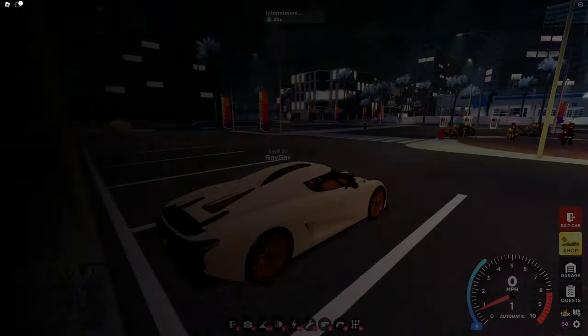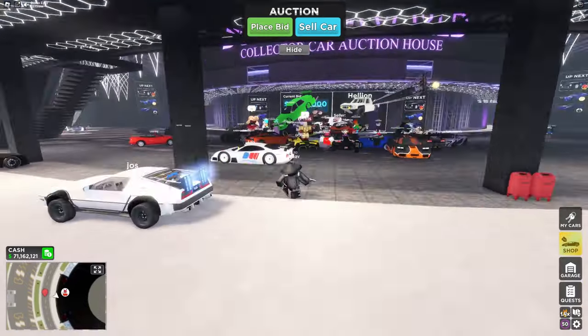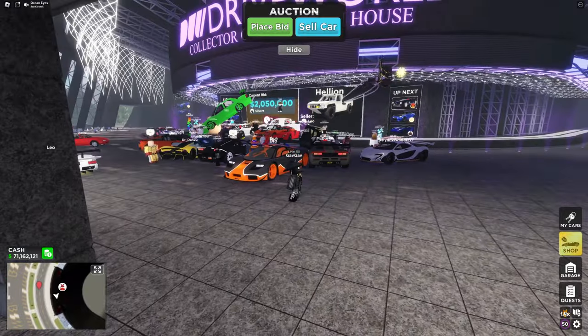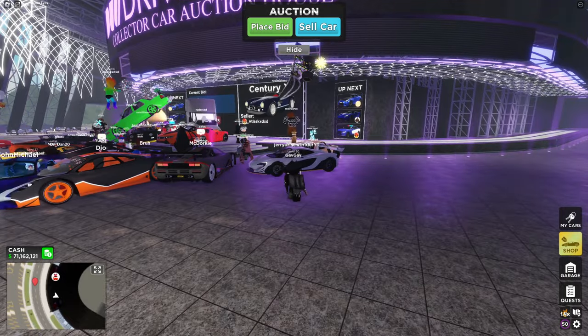Drive World has just updated, so let's check it out. Heading into the game, going into the map and changing the map, you can see there's a new place called Auction World. Heading into this map, you can see that you can auction off cars and other people can bid on them. With this you can end up making more money than just selling your car alone, and you can even make more money than the car is actually worth.